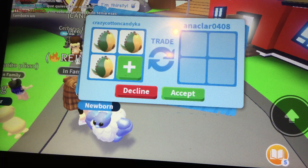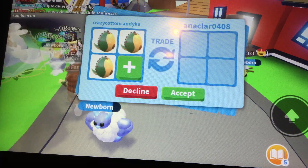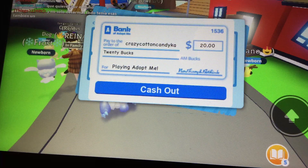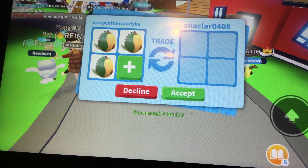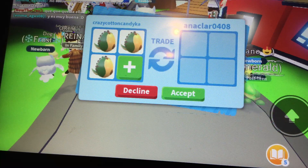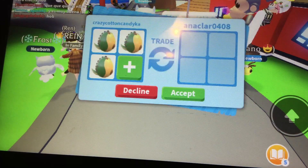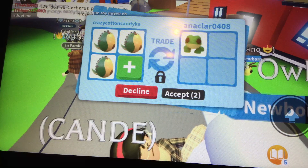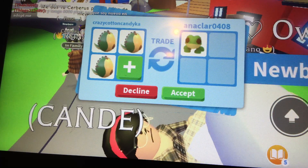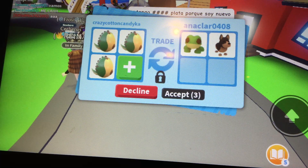I put in three fossil eggs and I want to see if they type in the chat — they didn't type anything. You can always go join my group. Right now I'm getting offered a frog, but I don't know if I really want it. Oh, is it an Aussie Kelpie? I'm not sure.